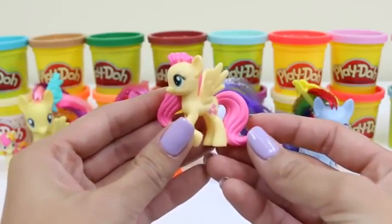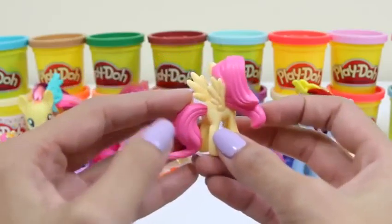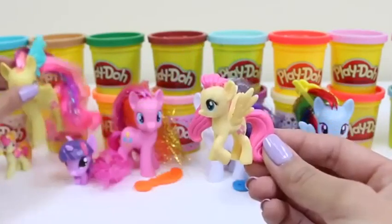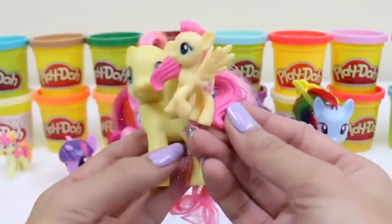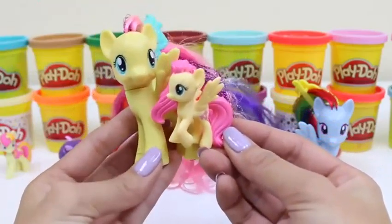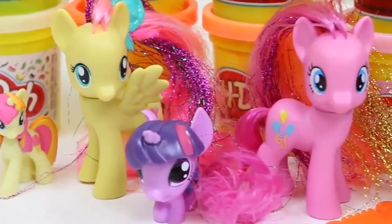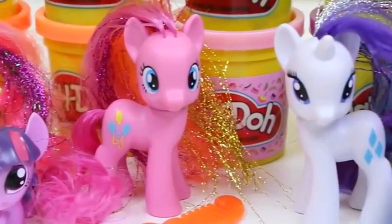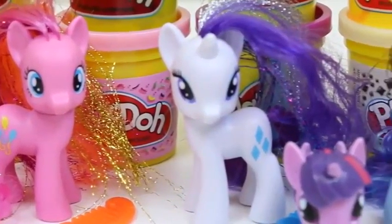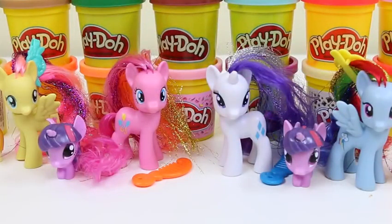But you never know what you're going to get with these surprise eggs. It's Princess Twilight Sparkle again — I guess we have twins! But the fun doesn't stop there. Now I'm going to do some blind bags. Inside has one of these cards that tells you each kind you can get, and the back of the card tells you a little bit about the character you got. This one's name is Sweet Cream Scoops and she loves to sing.